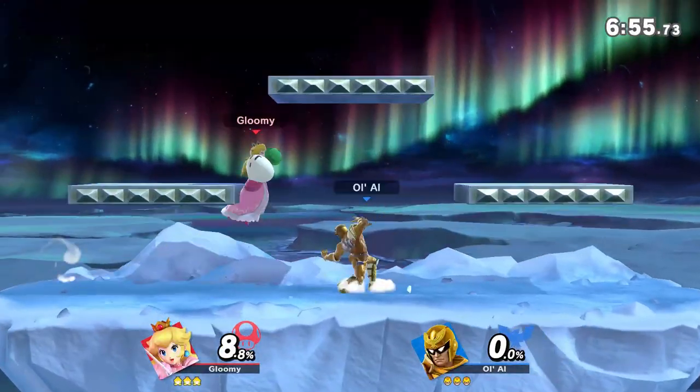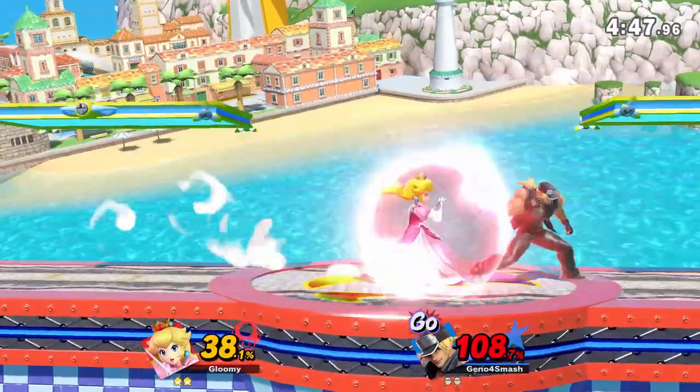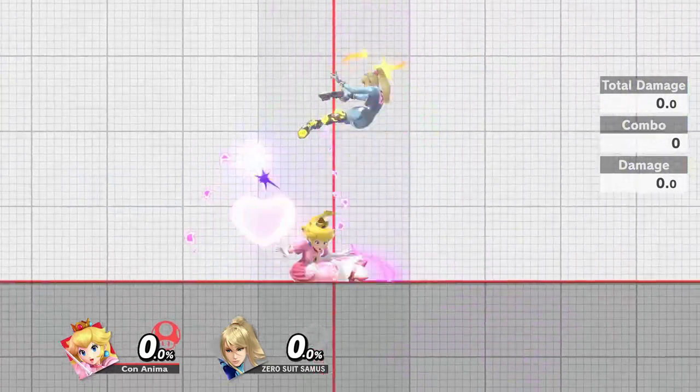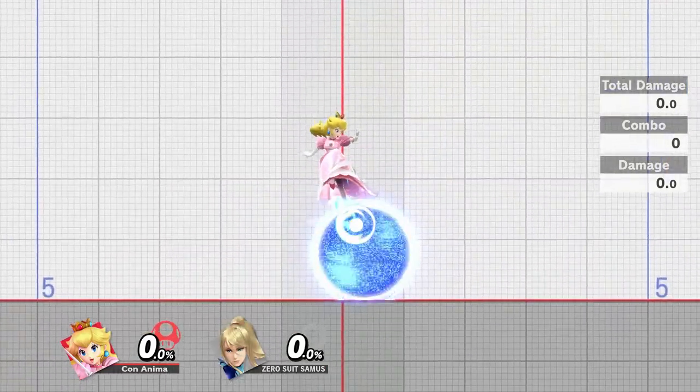While in the air, you have access to increased aerial acceleration and you have all of Peach's aerials, which are great. Dair will also beat spot dodge as well as shield. Since dair has very little lag, you can easily move out of the way if you're fearing a punish, or you can land on the shield with another perfectly safe aerial.